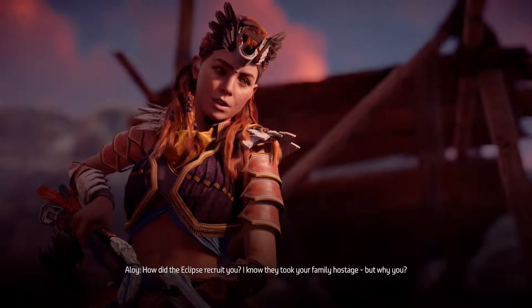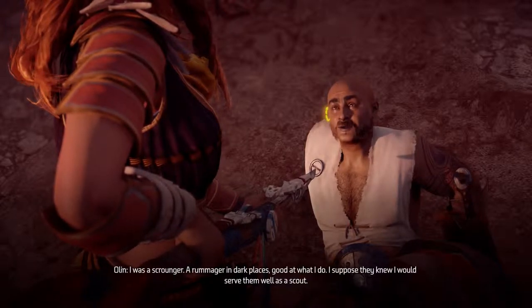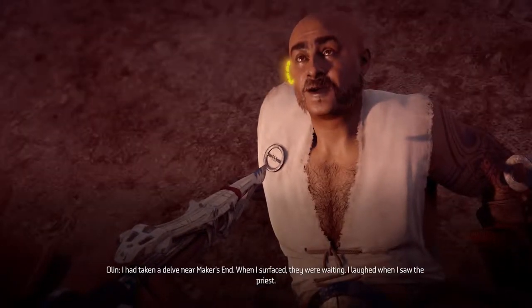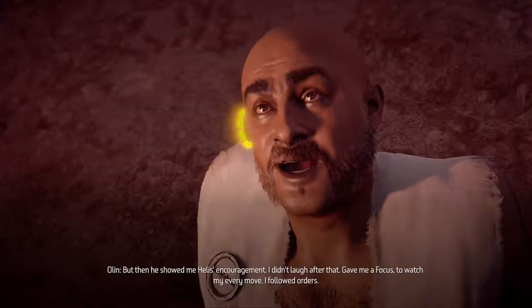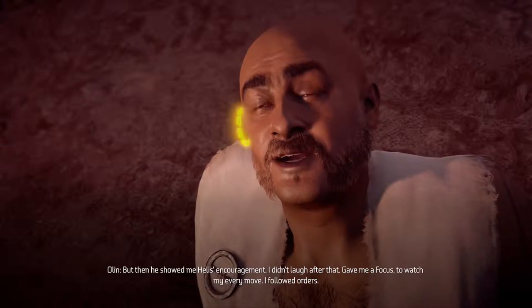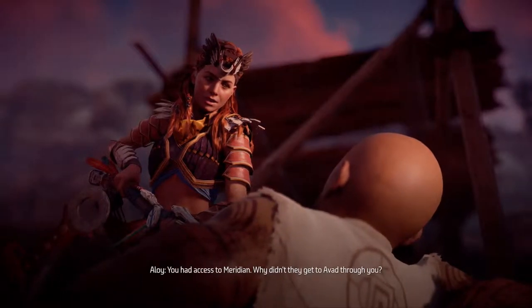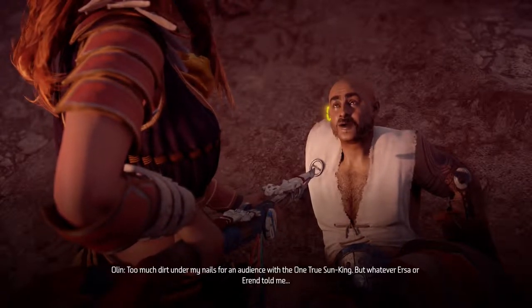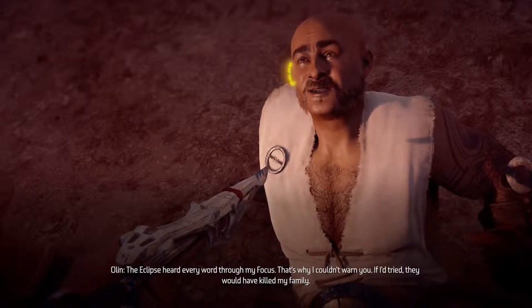'How did the Eclipse recruit you? I know they took your family hostage, but why you?' 'I was a scrounger, a rummager in dark places — good at what I do. I suppose they knew I would serve them well as a scout. I had taken a delve near Maker's End. When I surfaced, they were waiting. I laughed when I saw the priest, but then he showed me Heeless's encouragement. I didn't laugh after that. They gave me a focus to watch my every move. I followed orders.'